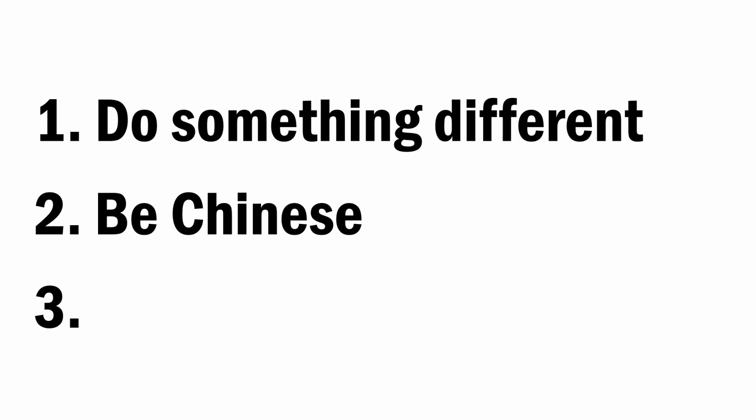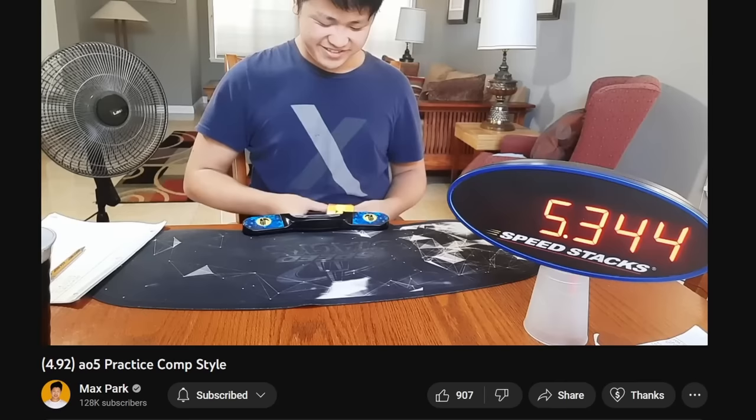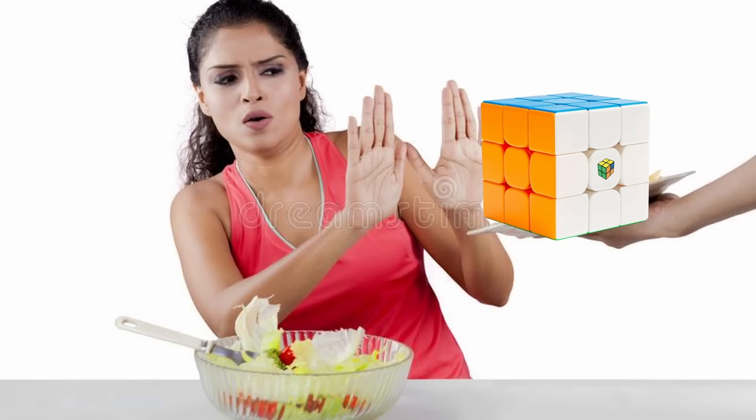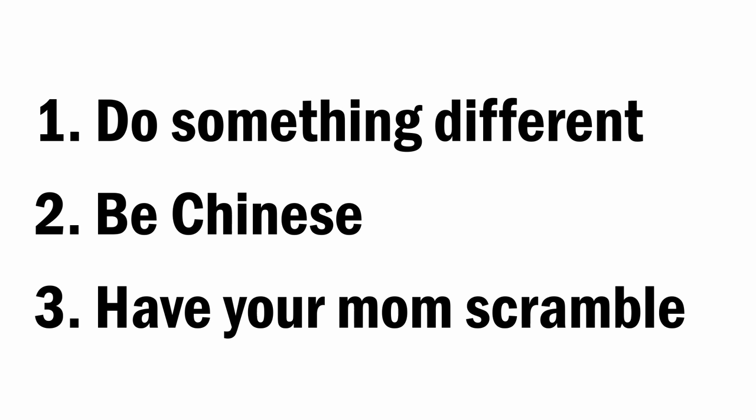If neither of these options sound great, then you can also have your mom scramble for you. We've seen Max Park have great success with this technique. This increases practice time and simulates a competition environment where you don't actually scramble for yourself. The thing is, this may be a hard piece of advice to follow, because most of us can't even get our mom to buy us a new cube, let alone learn to cube and sit with us for hours as we disappoint them.